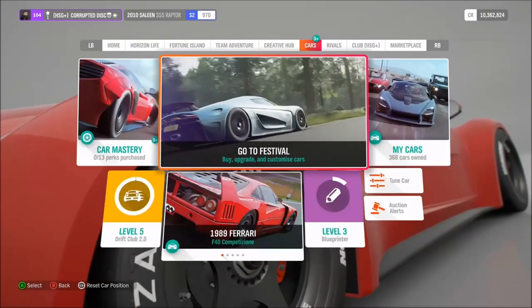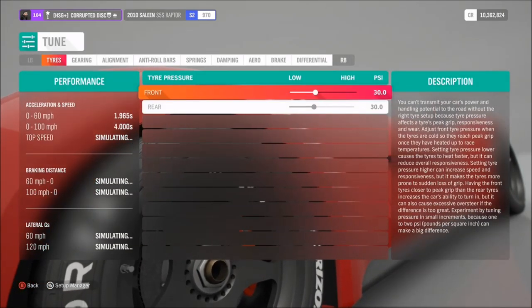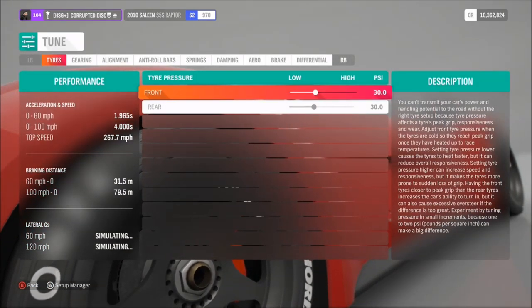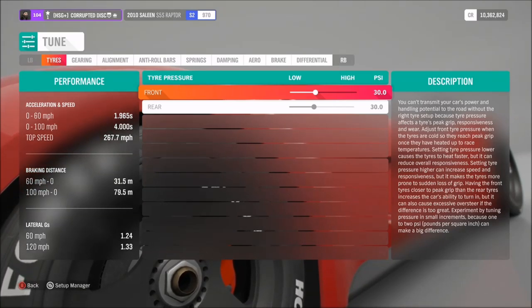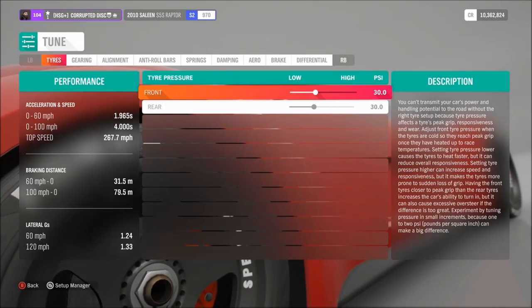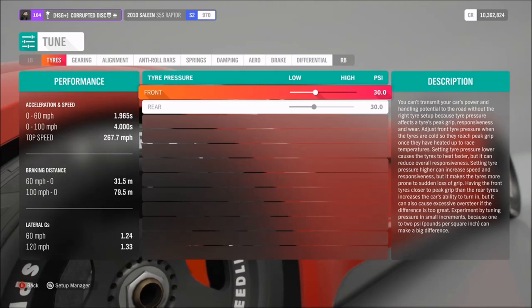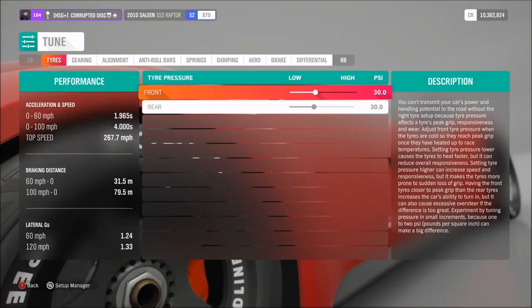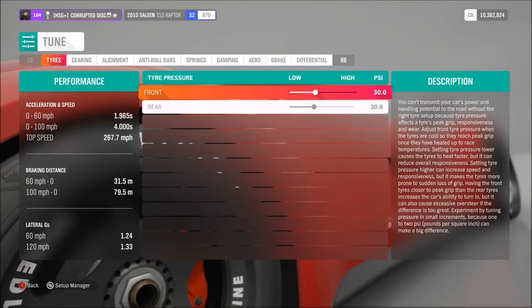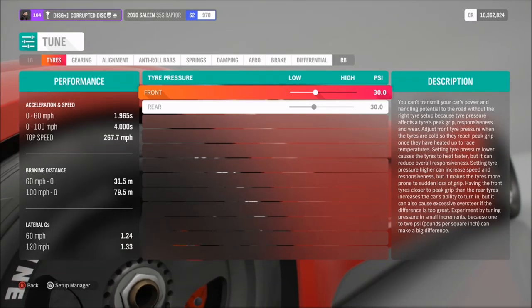Now you've got a couple of engine options. For instance, there's the Viper V10, but I've gone for the Racing V12 — it depends what you want. The V12 gives you the best numbers. As far as performance, even with racing tyres rather than drag tyres, it still hits 60 in under 2 seconds, 104, flat out 268 — at least according to the benchmark. We'll test it in a second to see what it can actually do.